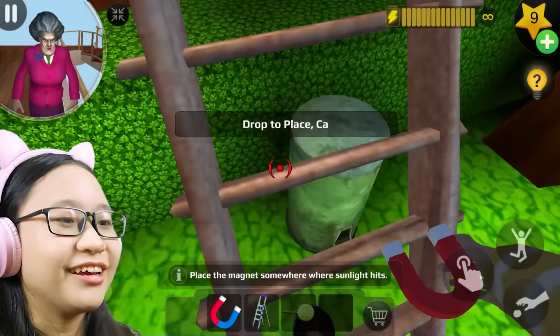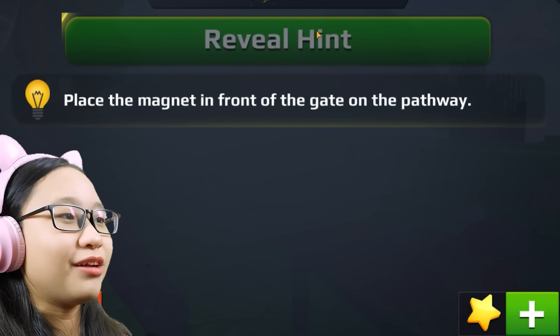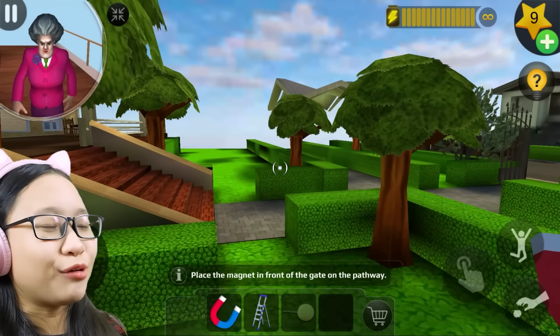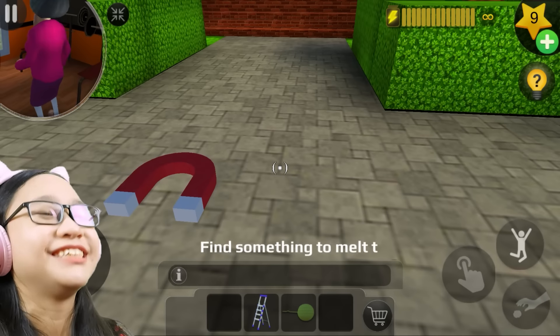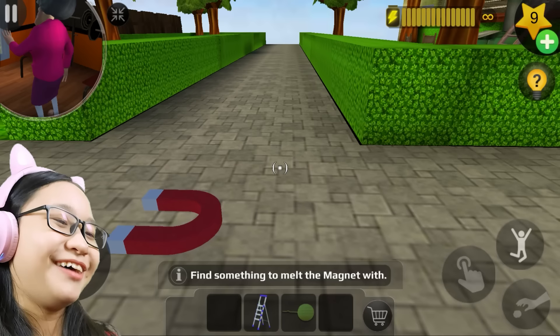Okay, hint time. Reveal hint: place the magnet in front of the gate on the pathway. What?! I could have just done that all along! Right here — or right here. Do I put it here? Oh my gosh! Now it says: find something to melt the magnet with.